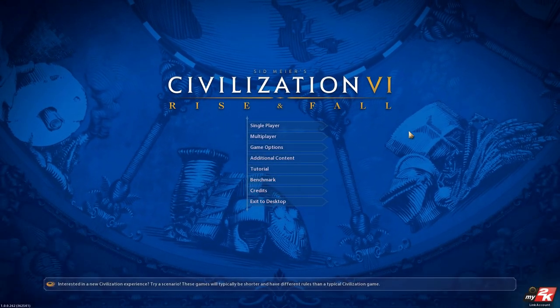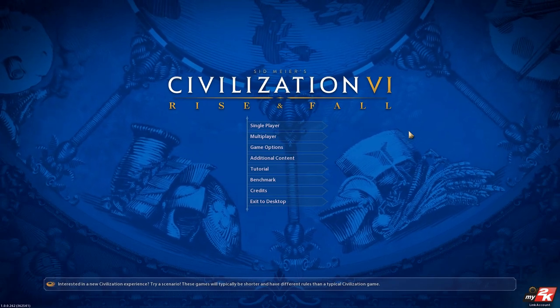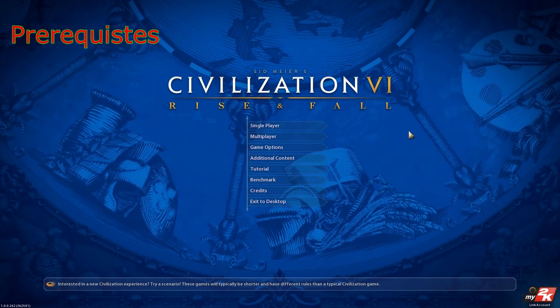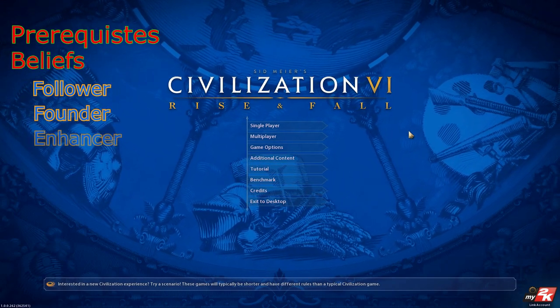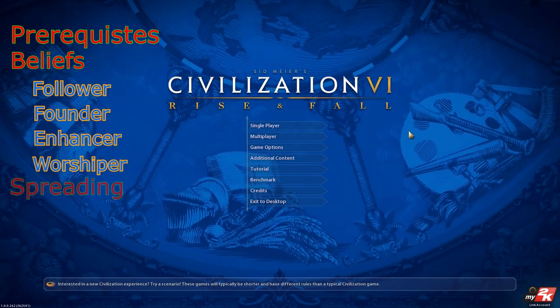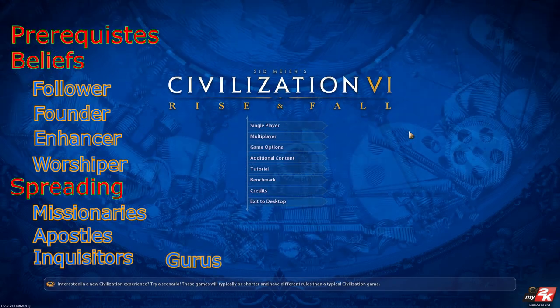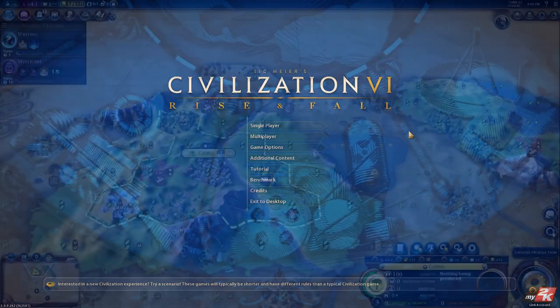Hello everybody, my name is GigaGladio and welcome back to Civilization VI. Today's video will be about religion. We will talk about religious prerequisites, religion beliefs — including the follower, founder, enhancer, and worshiper beliefs — and religious spreading, including missionaries, apostles, inquisitors, and gurus. And on a small side note, I will talk about me and my channel, so that'll be at the end.